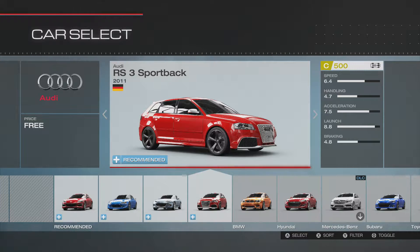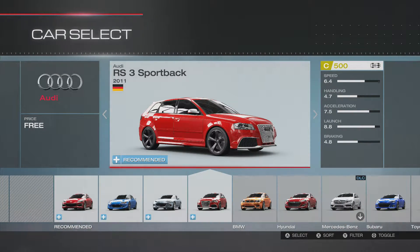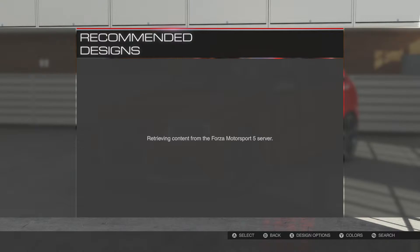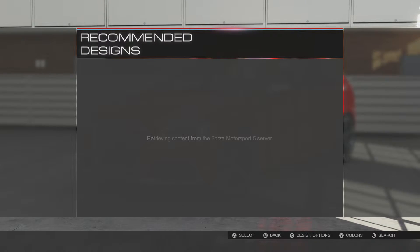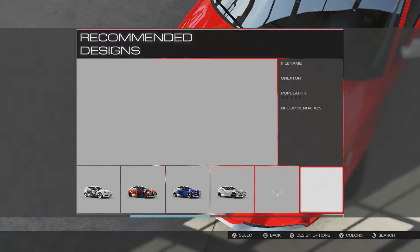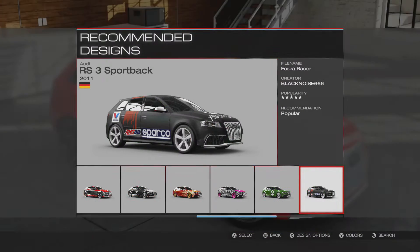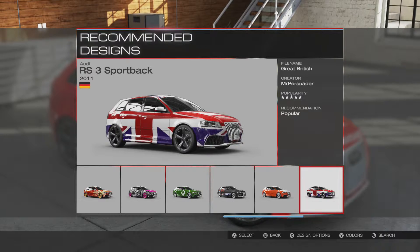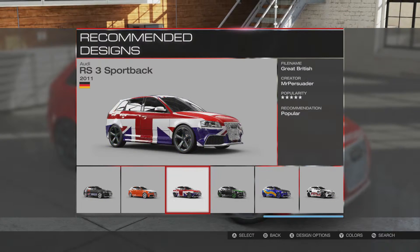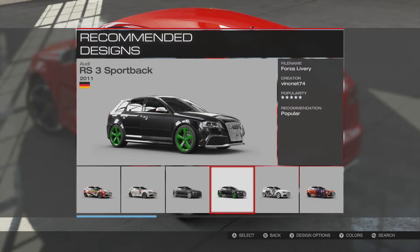YouTube, how you doing? Complete Control here, and today we are going to be playing some Forza. I just purchased the game and we are selecting a car — I think I'm going to go with the Audi. Let's see what we've got here, retrieving content. What color should we do? My favorite color is blue, so let's go with blue.